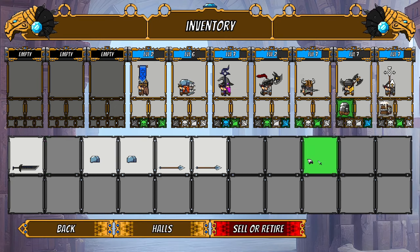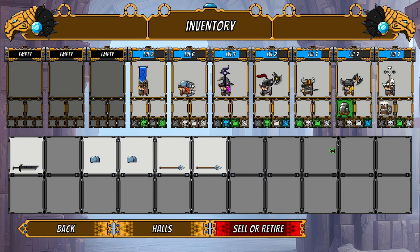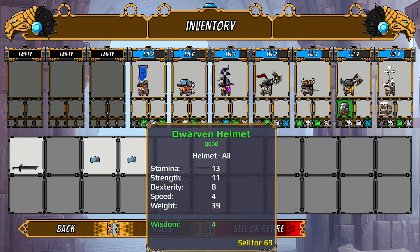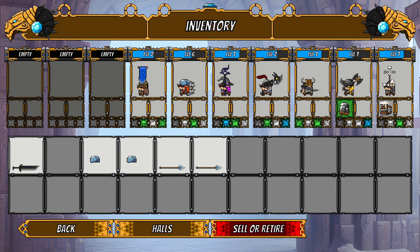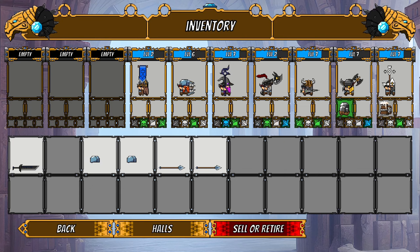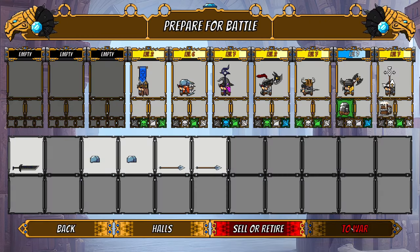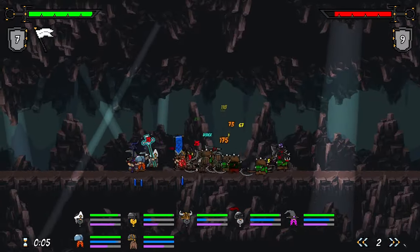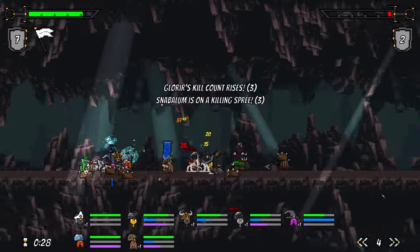We'll throw it on our beefiest dwarf and move him up a bit. There are more greaves in the store too. Some greaves provide wisdom and intelligence — I assume that's better for healing. You have a nice little readout here that tells you the rarity of the item each dwarf is holding. Some of them could use a secondary weapon slot.